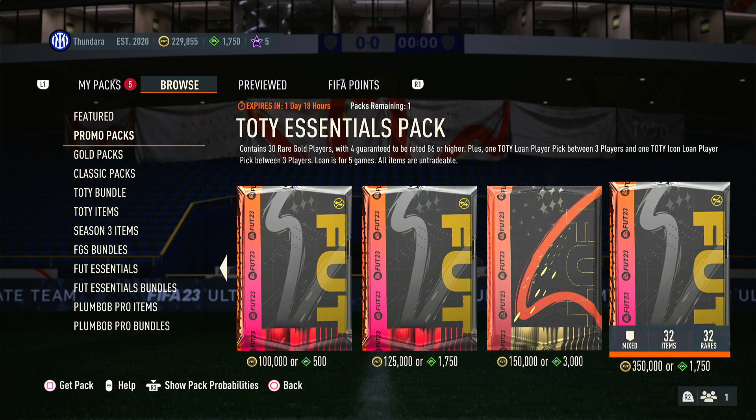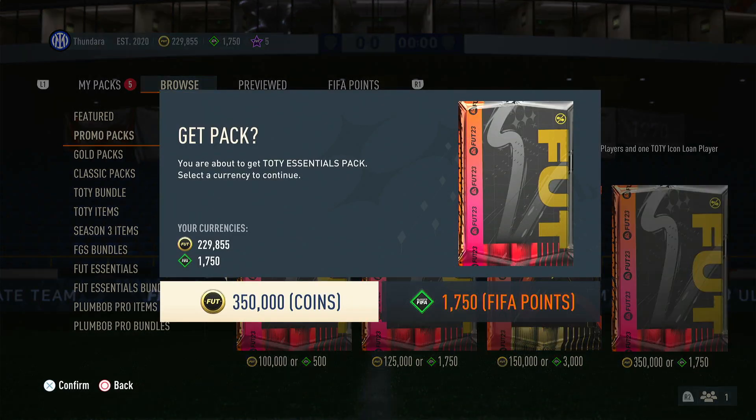But EA re-released the Team of the Year Essentials Pack — 30 rare gold players, 4 guaranteed to be 86 plus or higher. And of course you get a Team of the Year lone player pick and a Team of the Year icon. So we're going to go ahead and open this up. This is basically a part 2, considering what we had earlier.